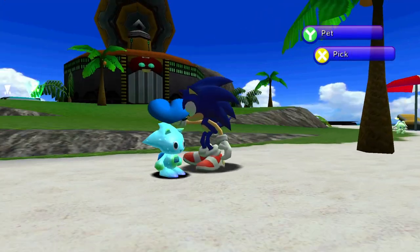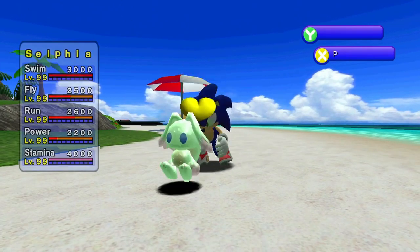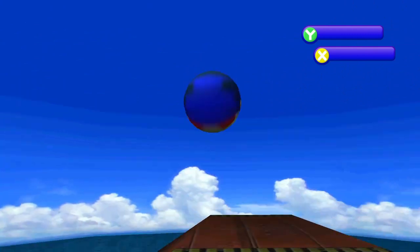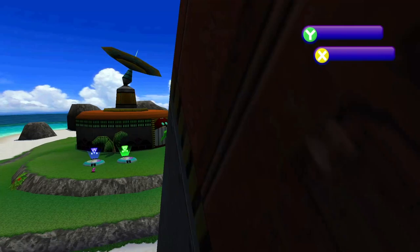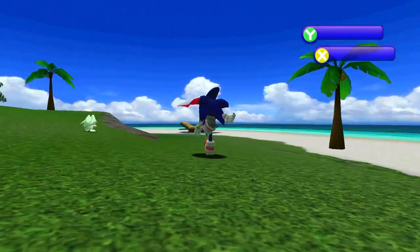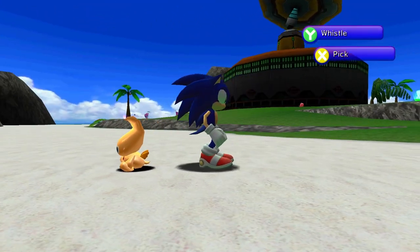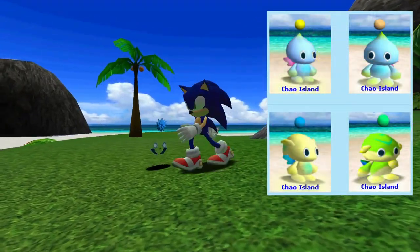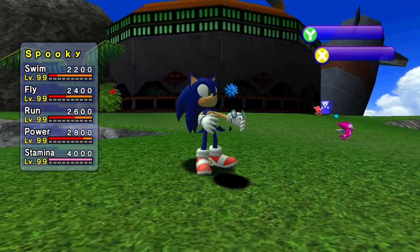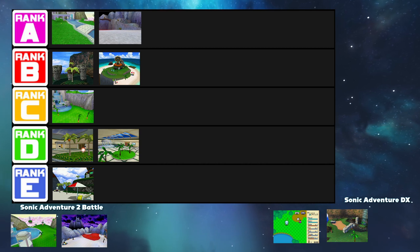Next, we got the Egg Carrier Garden in Sonic Adventure DX. This one's actually a decent amount different from the original, as the beach is much larger now and there's a lot more area for your Chao to walk around. The designers actually considered how Chao moved and did a much better job designing the layout — it's much flatter and much easier for the Chao to navigate. This garden is easily one of my favorites to take screenshots in, as the beach background is just awesome — so good that Chao Island used it for almost all of their Chao pictures. Let's put this one into the B tier.